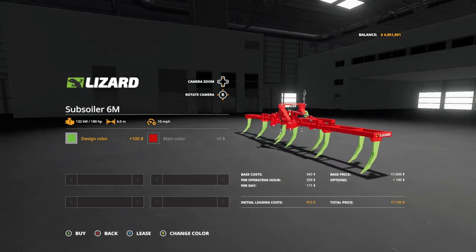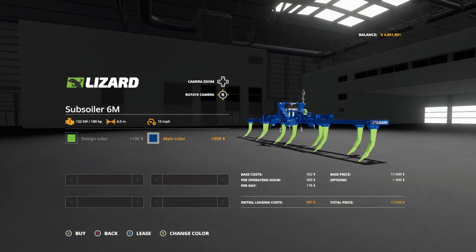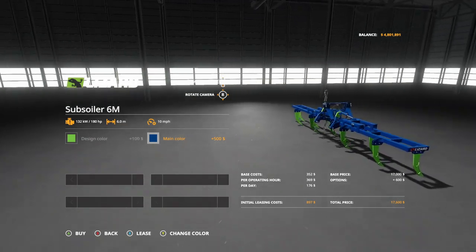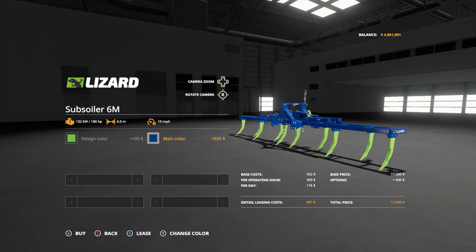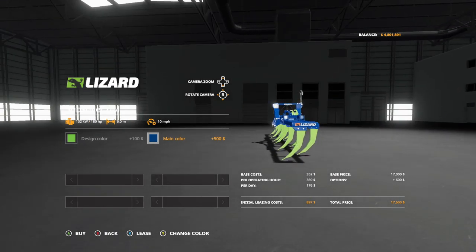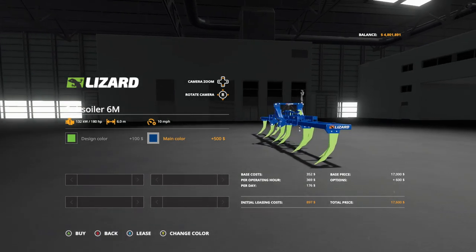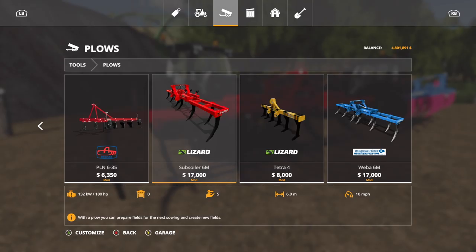The forks and fingers we can change to green just so you can see what's going on. Boom — main color we can change to whatever we want as well. If you want to go with dark blue, that's a really good looking color combination right there. Any YouTubers use that color combination? Maybe I will — who knows. That is a really cool one. The design color costs you $100, main color $500, and $17,000 to buy this total.